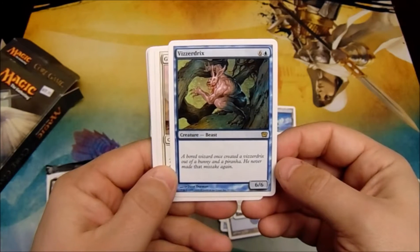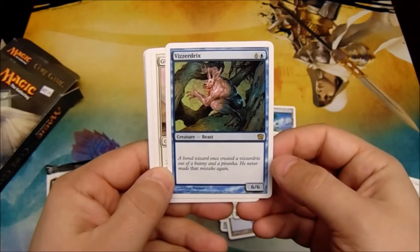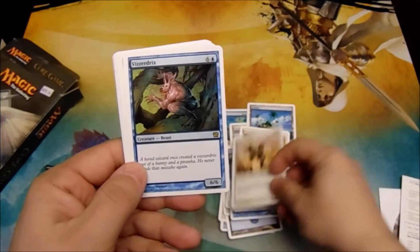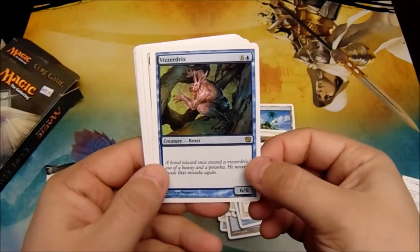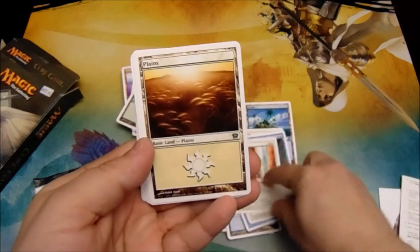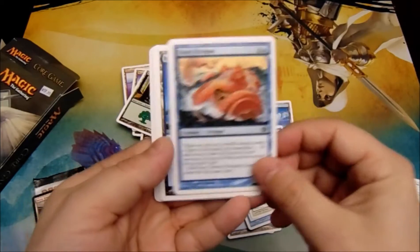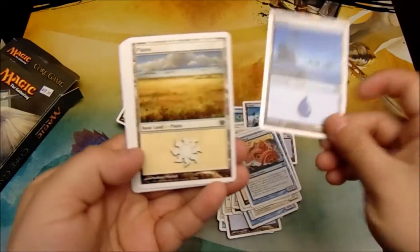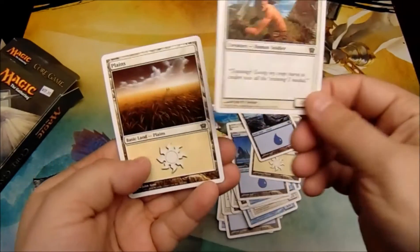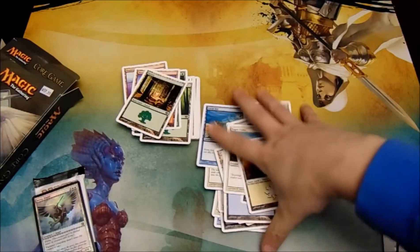Vizardrix is a 6/6 Vanilla Beast for 6 mana and a blue — but it's a rare. Then Glory Seeker, another Vizardrix for 6 mana and a blue, Sacred Nectar, Plains, Giant Octopus, Island, Plains, Island, Eager Cadet, and a Plains. So that's the two decks.